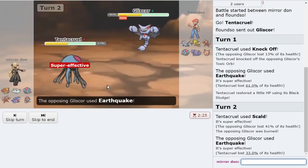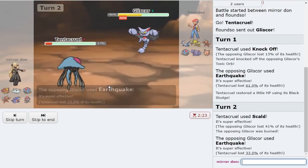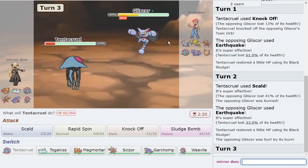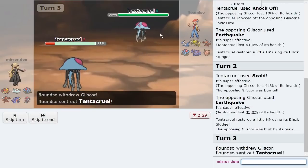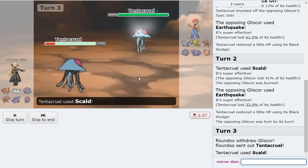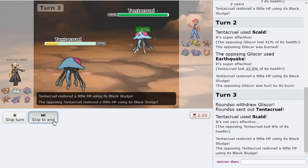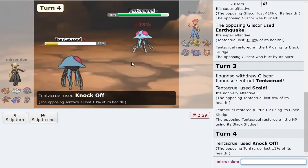I have a chance to burn it as well. Gliscor is gone — the most annoying Pokemon besides Scizor is gone, so that's awesome. Maybe they'll go out. Watch this take 37. I do not mind them going Tentacruel as I have a chance to burn it too, and it looks like I am faster so I can get rid of its recovery as well.